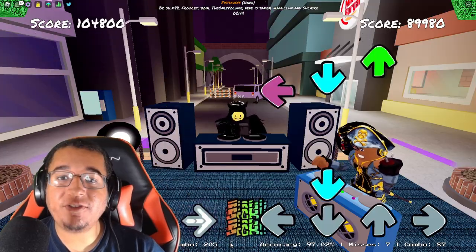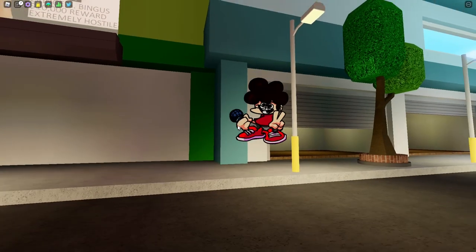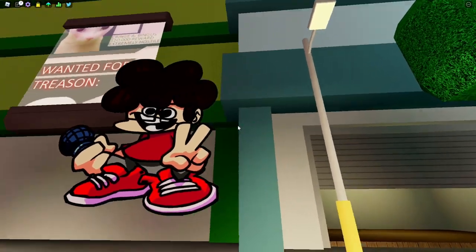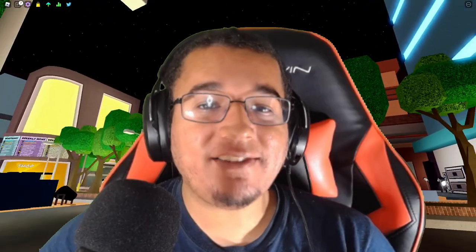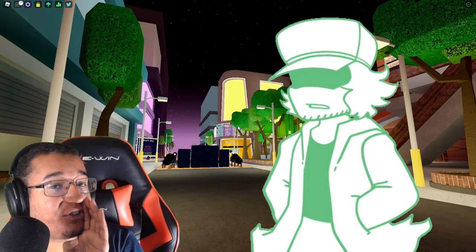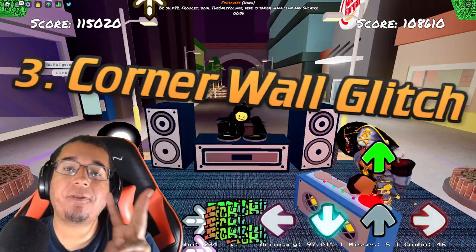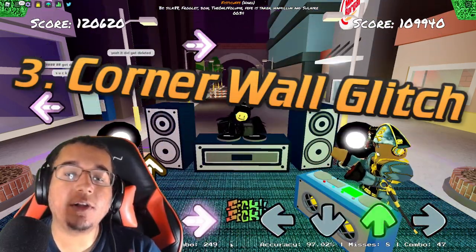It does make certain sections — like the Julian decal, for example — look a bit weird because he's kind of floating in the middle of nowhere with nothing anchoring him, but it looks pretty cool. And I guess he turned into Garcelo. Now we're moving into some harder glitches a lot of people probably don't know about. Number 3 is going to be the corner wall glitch.